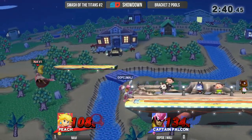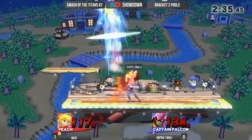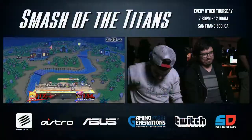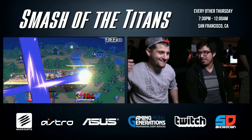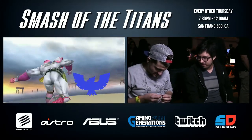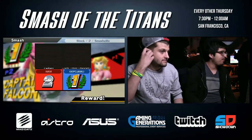Goes for the up B — this is a free kill right here. Navi trying to get onto the ledge. Navi actually spacing that correctly, getting away from there. But he's going to get hit by that Raptor Boost. That was an all-or-nothing side B right there — one of those situations where if he ended up hitting on shield, you would have easily seen a jump or a forward air. There was so much lag at the end.